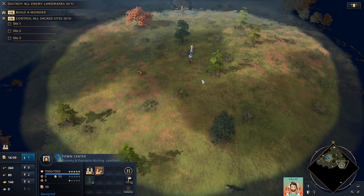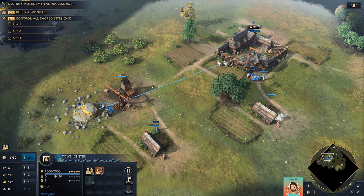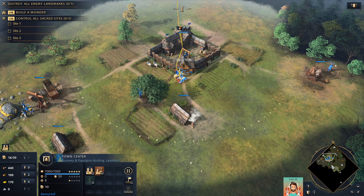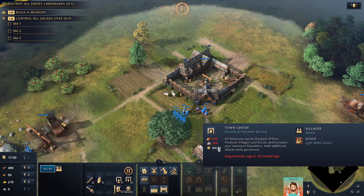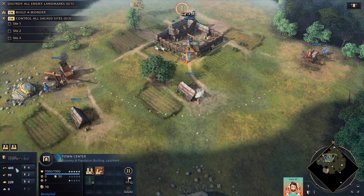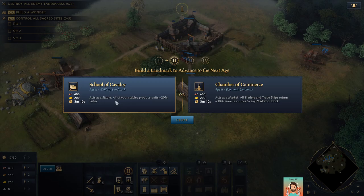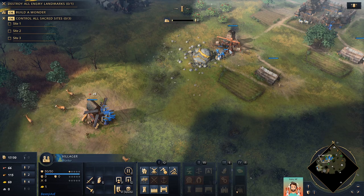Villagers are usually the first unit on the town center. I've noticed boars are really strong here but also yield a lot of food — I'm not that familiar with the game, so I'm sticking to sheep for now. I'll get a mill going on some deer with six villagers. My TC is idle — that's bad. I should have enough now, so it's time to advance to the next age.